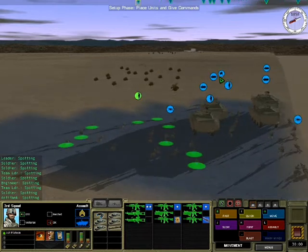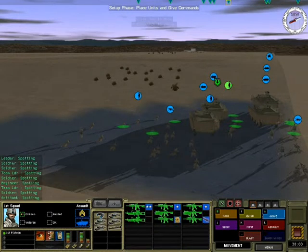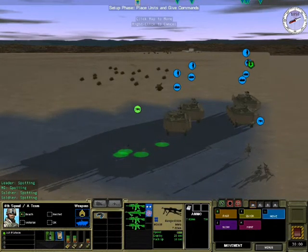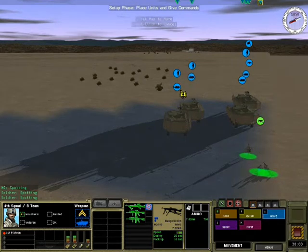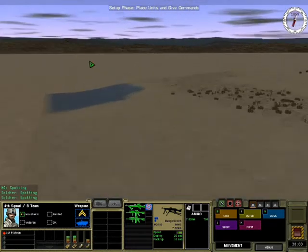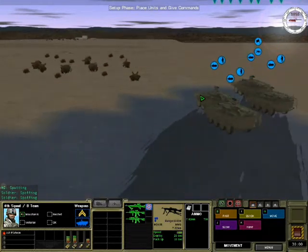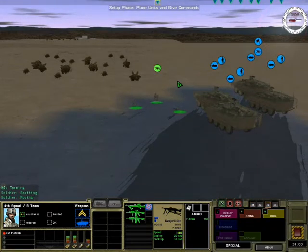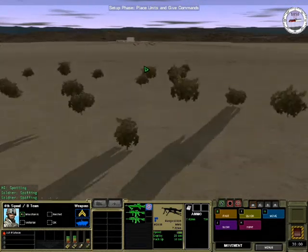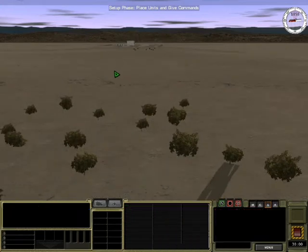First thing we're going to do is load up my guys on the Strikers. One peculiarity of the mount configuration is that these guys are not supposed to be driving to the battlefield, so I can't load the last machine gun team onto the Strikers. I'm going to put them somewhere in the back and have them act as a supporting firing position — put them here, fast move them forward, and set up the LMG position there.